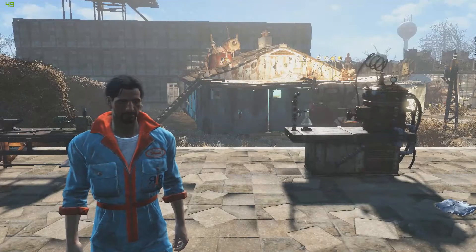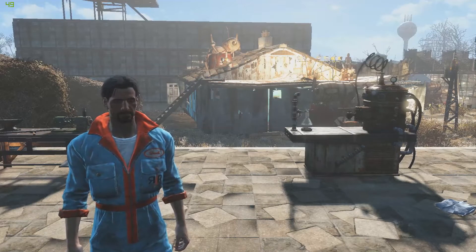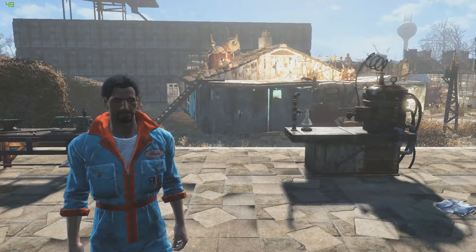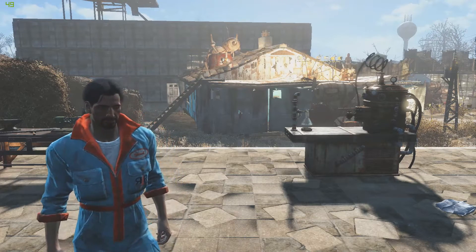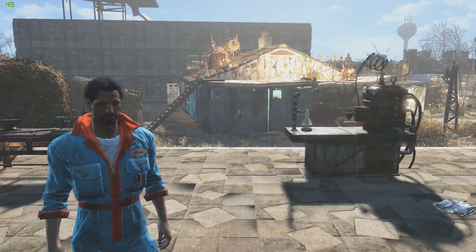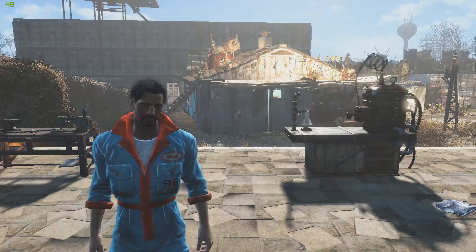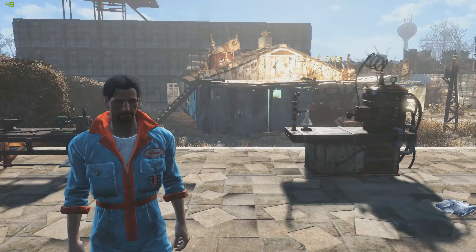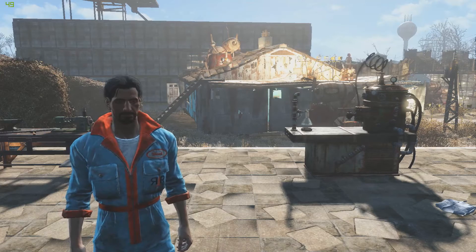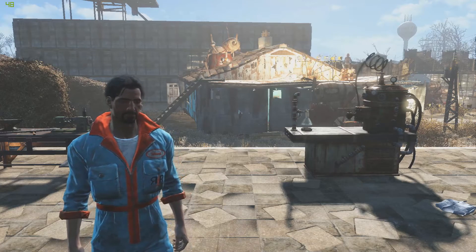What is up guys, Killerkev here, today back with another episode of Fallout 4 mods. Today we are going to be looking at the Remington 1858. This gun just reminds me of Red Dead Redemption so much. I love this gun - if there was a dual wield mod I would just have this gun and that would be it, honestly.